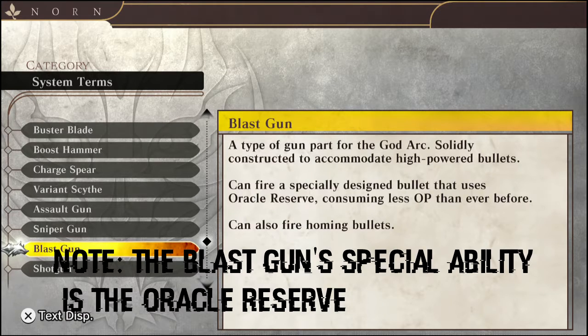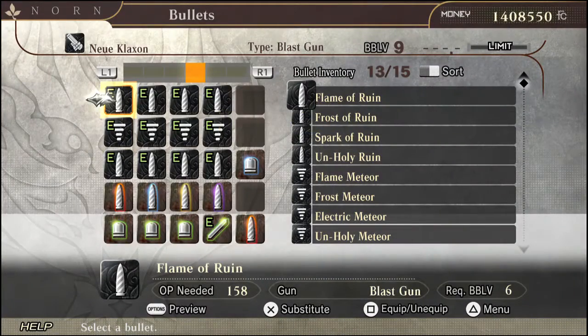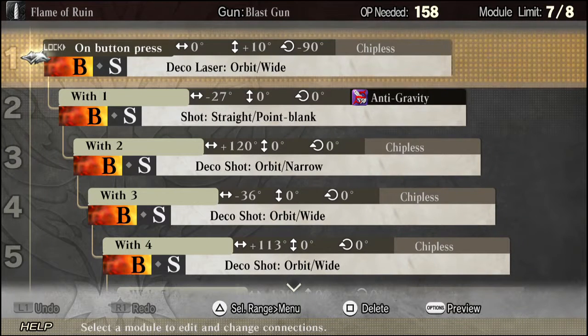You can only imagine what that means — high OP but also really high damage, like grown man damage. Some of the bullets I'm going to show you guys today will have even the toughest of Aragami running for their lives. Before I get into it, I do want to say that none of these bullets are of my own creation — I either got them from other online players or found them on the God Eaters 2 bullet guide wiki that got translated for us.